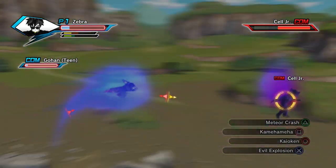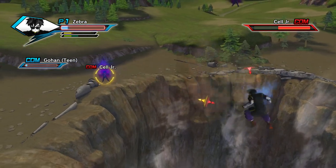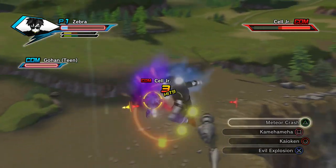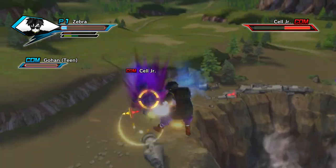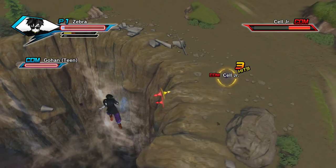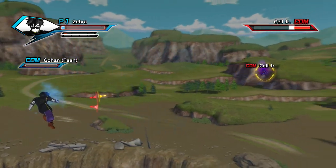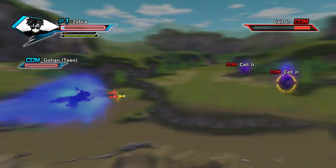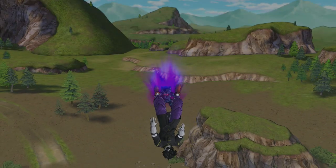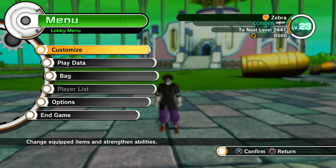Maybe I should focus on health when I level up. I think I have some level up points I forgot to use. Let's try to get in and use the Meteor Crash — that's what's been working best. Gohan's turning evil here and I'm trying my best but there's no way I can survive against two at once. Let's Kamehameha to get one out of here. We got our butts handed to us by a bunch of Cell Juniors.